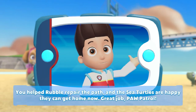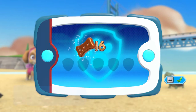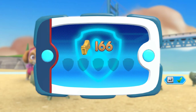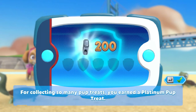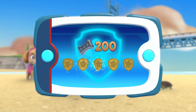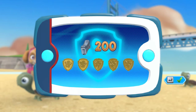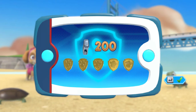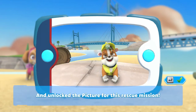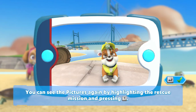You helped Rubble repair the path, and the sea turtles are happy — they can get home now. Great job, Paw Patrol! For collecting so many Pup Treats, you earned a platinum Pup Treat. You got all of the golden paw prints and unlocked the picture for this rescue mission. You can see the pictures again by highlighting the rescue mission and pressing the Y button.